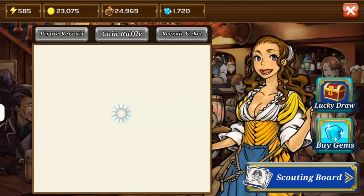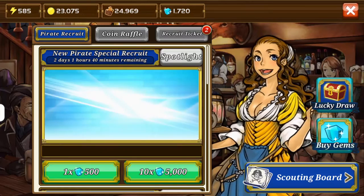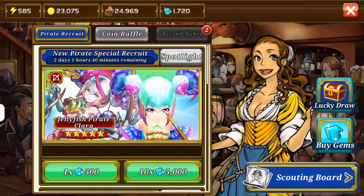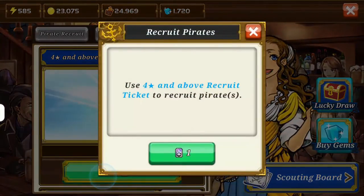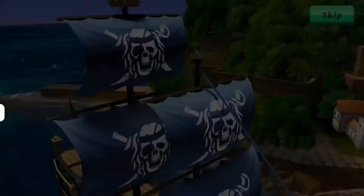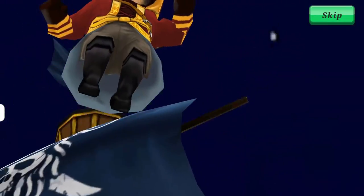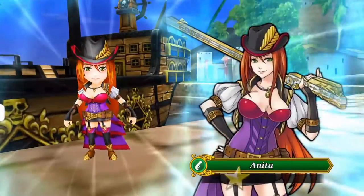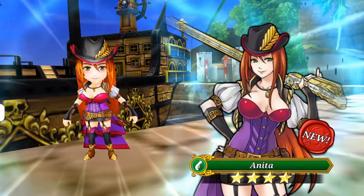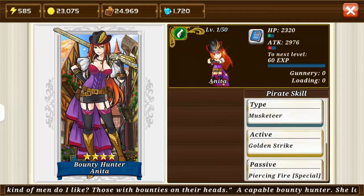This is where you can hire new pirates that command new ships. We also have some recruit tickets, so you can get a four-star and above guaranteed. Let's go ahead and pull some of these and see what we get. Here's the reveal — throws the coat off — awesome! Anita, that is a four-star. Nice. Musketeer type, golden strike, and a passive. Awesome.